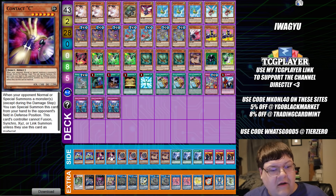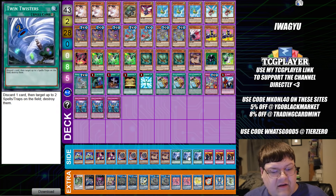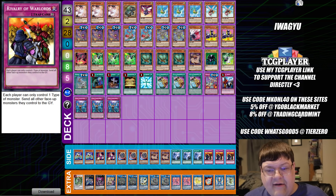In the side deck we have two Cycle Reader, two Contact C, triple Nibiru, two copies of Retaliating C, triple Twin Twisters, and triple copies of Rivalry of the Warlords.